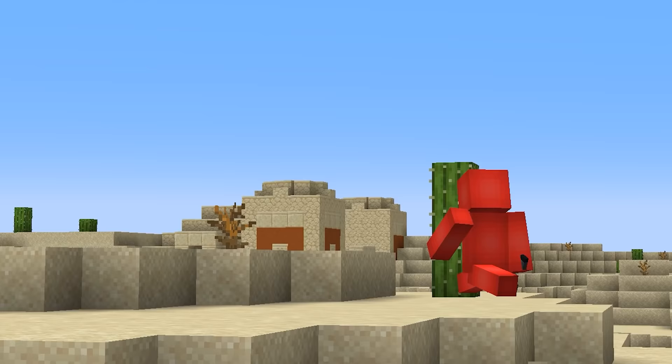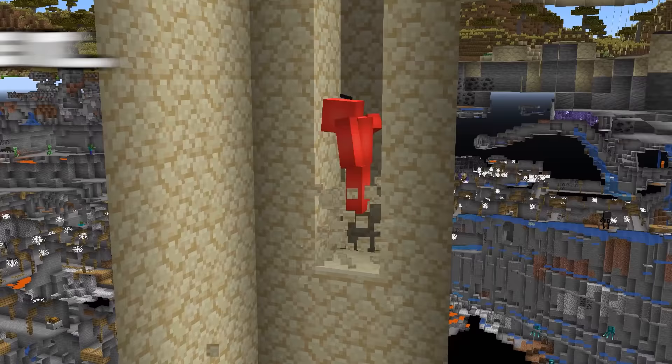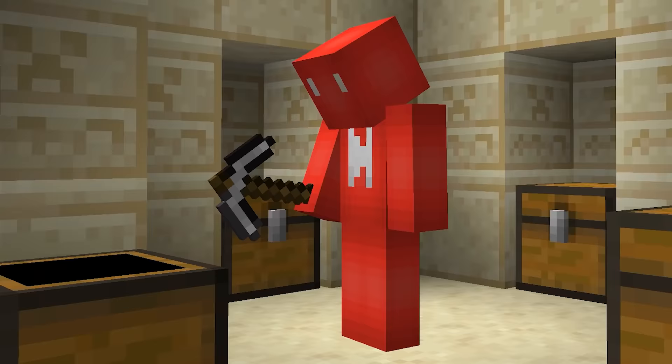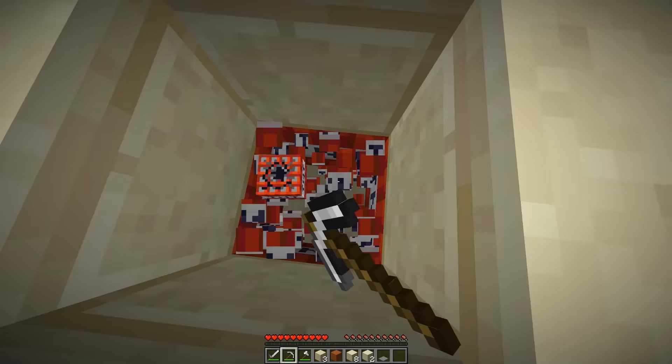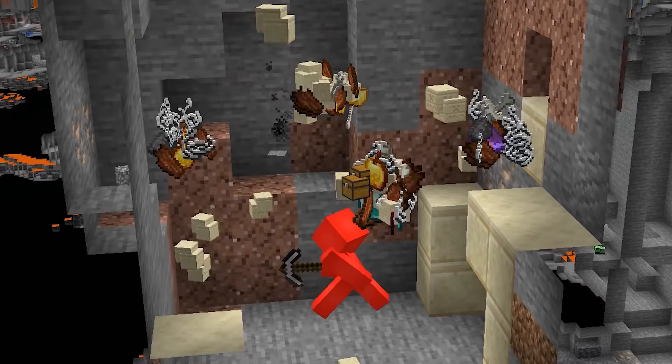Number six: finding a desert temple is a fun surprise, but looting it is usually bogged down by time. The pressure plate trap isn't much of a threat past day one. So why not use that TNT for a grand heist? Break the block underneath, grab the TNT, ignite one up top, and use the newly fashioned hole to safely loot all the chests at the same time.